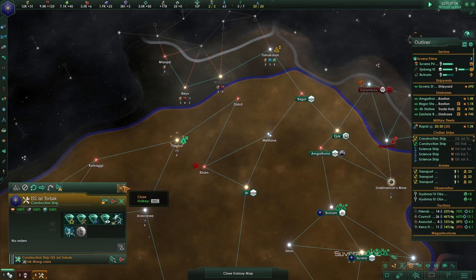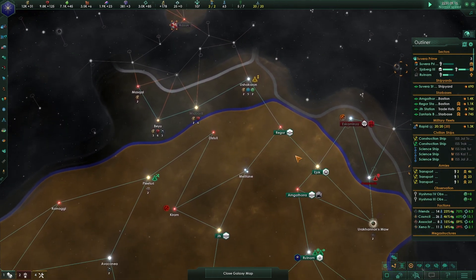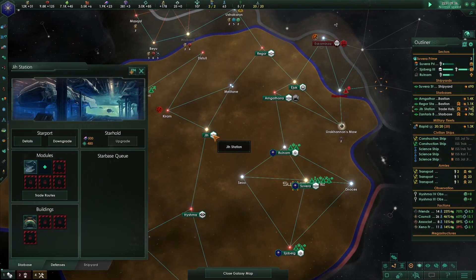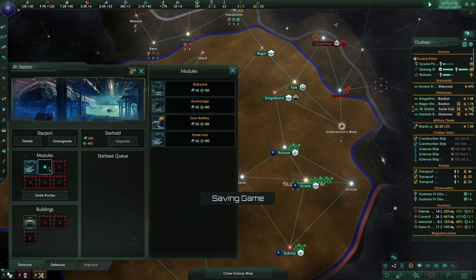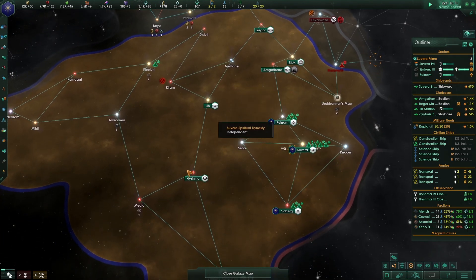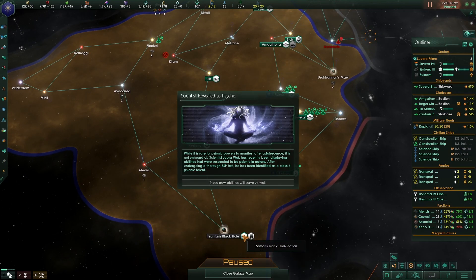The construction ship is just waiting - we're not going to grab any of this because the Numistic Order's winds of fortune are coming for us. We should set up some additional trade protection along the way, because when we grab these two planets we'll want coverage down this route.